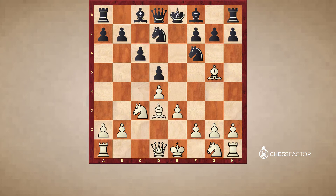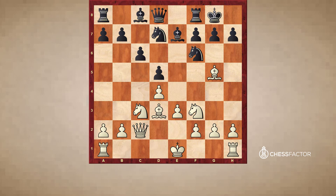After cxd and exd, we get a structure where black has a pawn chain b7 to d5, and white has a pawn chain f2 to d4. The c-pawn and e-pawn are both missing, setting up an interesting dynamic.